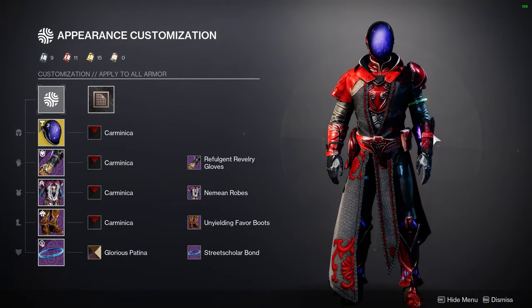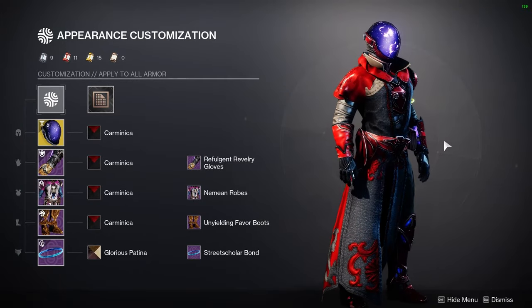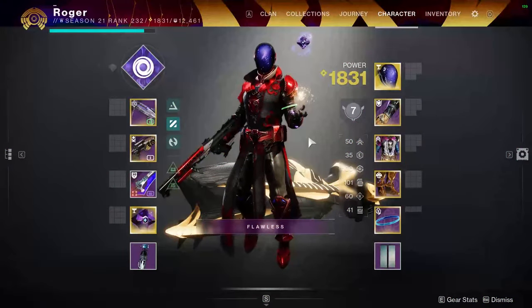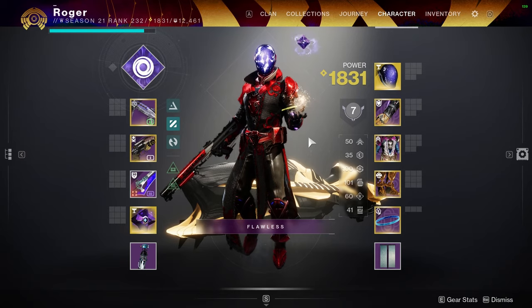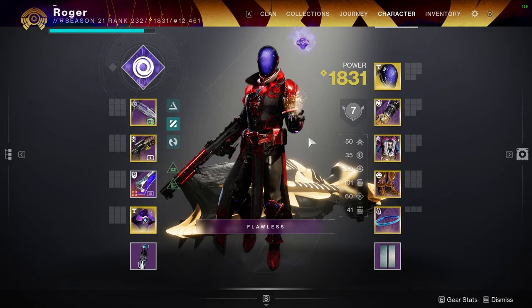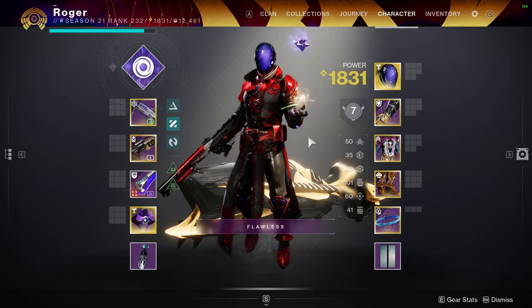Somebody requested that I show them the drip on my last Hunter build video, so I figured I should show my drip more often in case people want to see it — here's the drip I'm running today. Pretty simple build here. I do get a solo flawless — it took me a bit. I went over until Saturday and today I had a good card and just had a nice little flawless at the end, so I was happy I was able to get that.